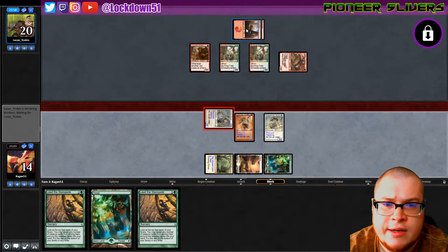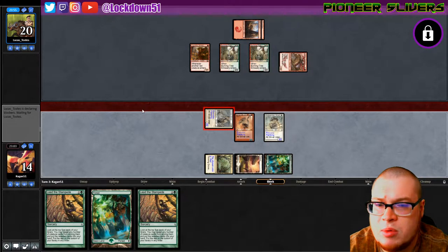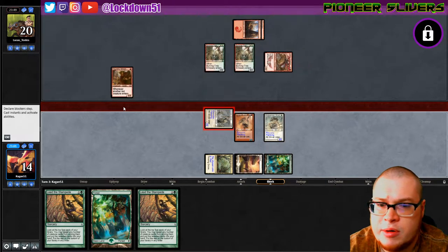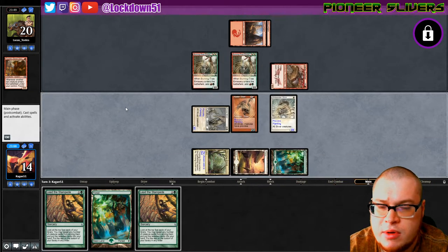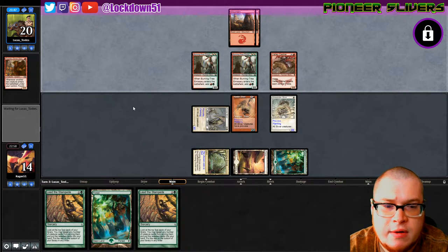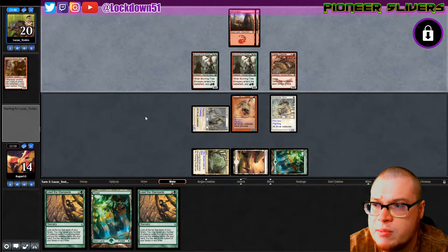If they double block the Burning Trees die and we get those off the board. We lose a creature - okay they're just going to do that. Fine, we're still going to take a little bit of damage which I'm not super excited about.